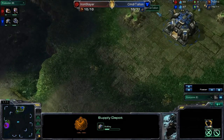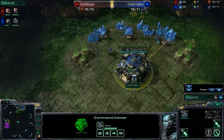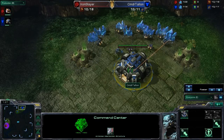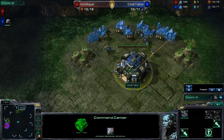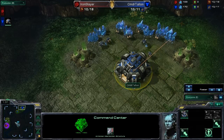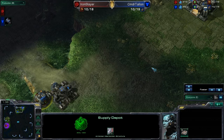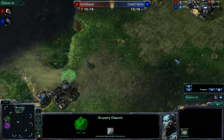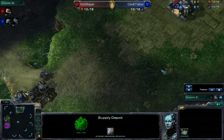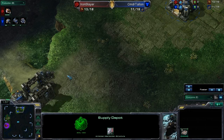Since I know the outcome of the game, let's go ahead and assume that what he ended up building was his plan — that when the loading screen came up and he saw what map he was playing on and what race he was playing against, he decided on this build. His plan is to build two barracks, build a factory, build two starports with tech labs, and build four banshees to send to his opponent's base.